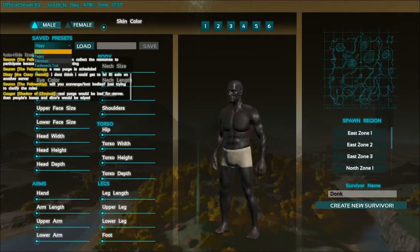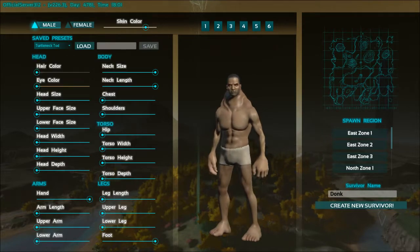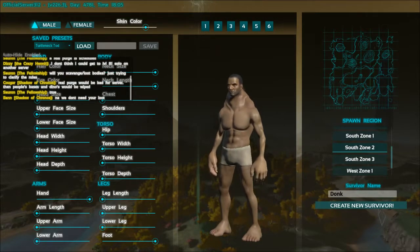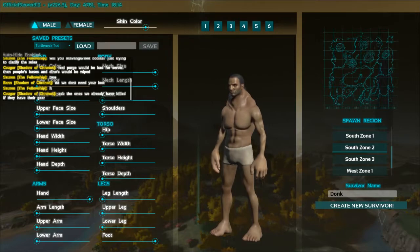We can go back to Turtleneck Todd and load him up. I'm going to give him a nice tan and spawn in South 2. This is the map up here — you can take a look and see the different locations, though it's not going to show you exactly where these locations are. South 1 is closer to the east, South 2 would be in the middle, and South 3 would be over here.